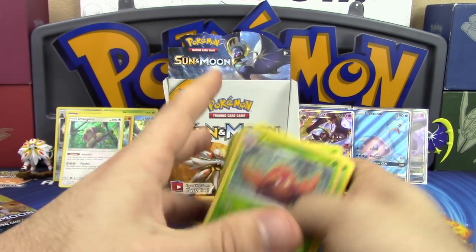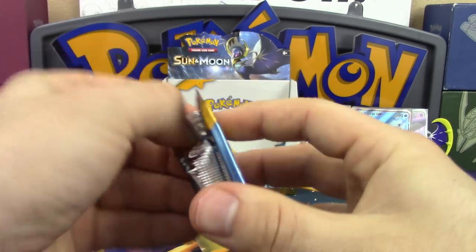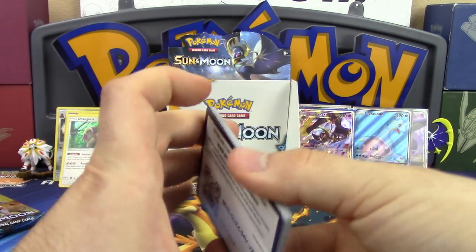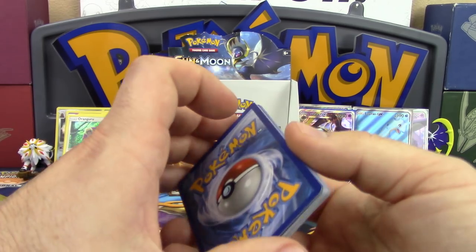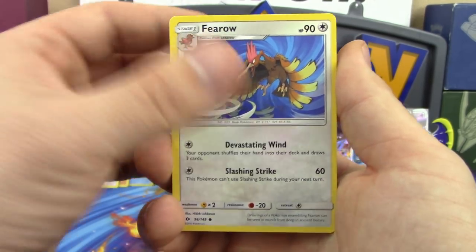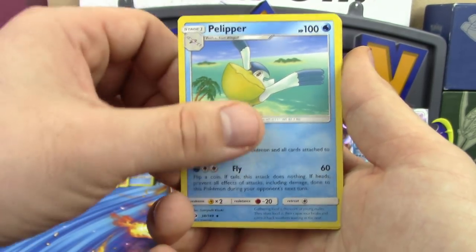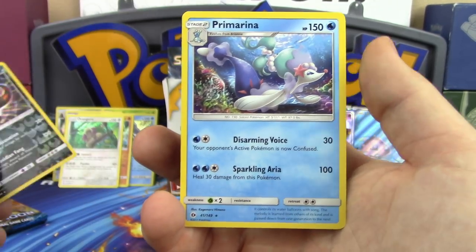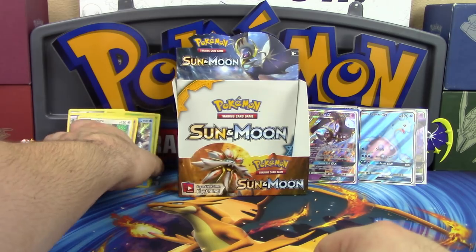One pack to go and it is a Primarina pack. The box has been pretty decent — obviously not what we're used to from the XY era full of BREAKs, but with all GXs and secret rares the pull ratios aren't going to be as high. Or it could just be our box. Final pack: Ferroseed, Grubbin, Spearow, Alolan Grimer, Rowlet, Fighting Energy, Pelipper, Ultra Ball, Corsola, reverse holo Croconaw, and a Primarina — in a Primarina pack to close out the box!